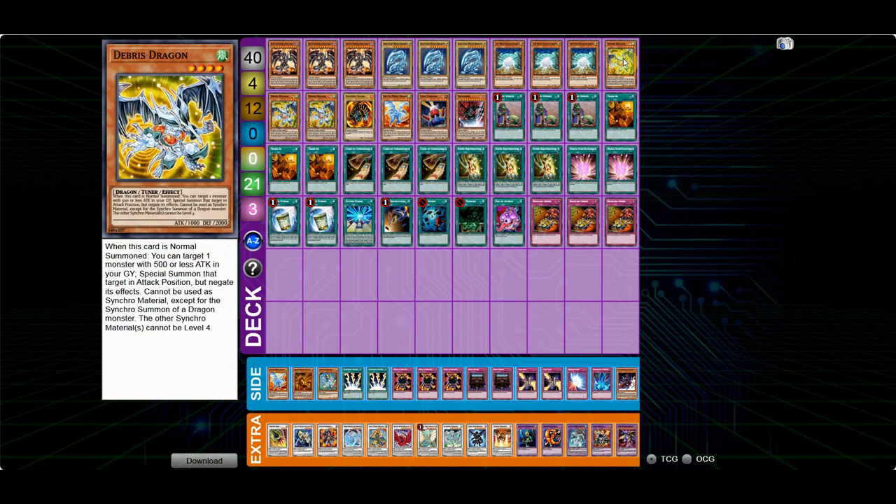The three Debris Dragon — this is also a staple. It's the easiest way to OTK; it has multiple uses. You can use it to go into Brionac, you can use it to make Black Rose to nuke the board, you can also use it as a Cards of Consonance target, and against floodgate monsters.